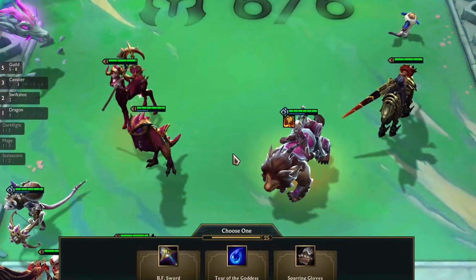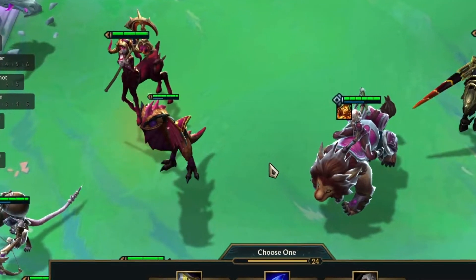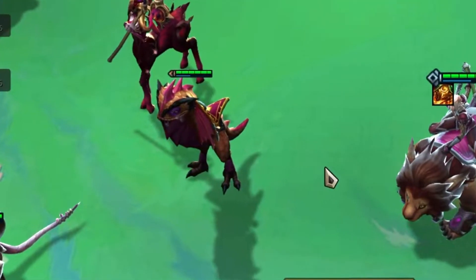Now, why do I call Zippy the Drunken Dragon? Well, just look at him. He's drooling, his eyes are half-closed, and he's got little sparkles around his head. He's doing something.